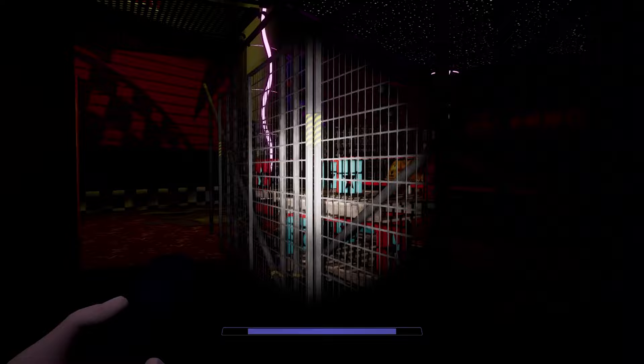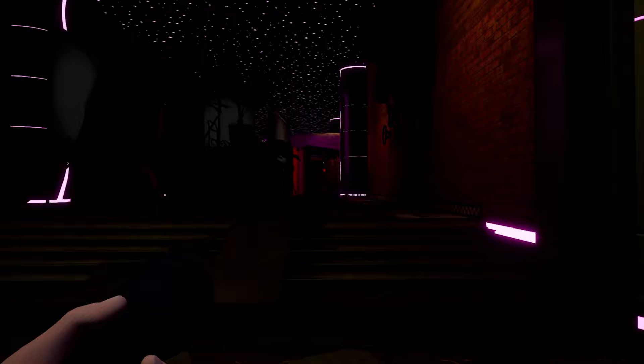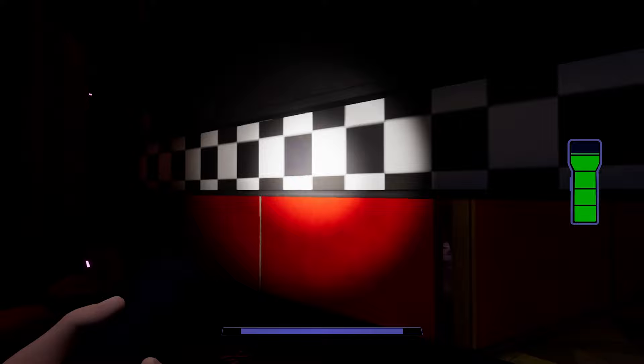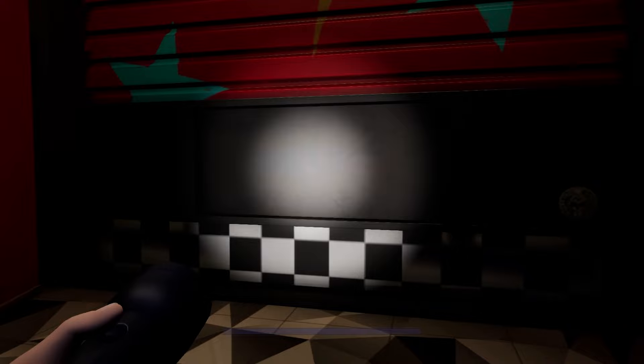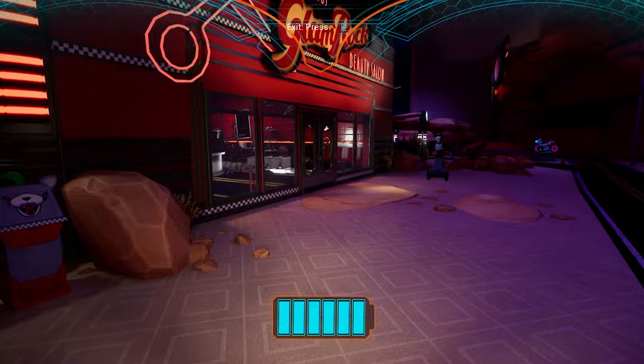We go all the way down because there's going to be a door here, but wait — don't go in that door, go right. There is a very important upgrade in this right door. There's a building here and a super important upgrade inside — it's going to be in the very back of the hair and makeup place.